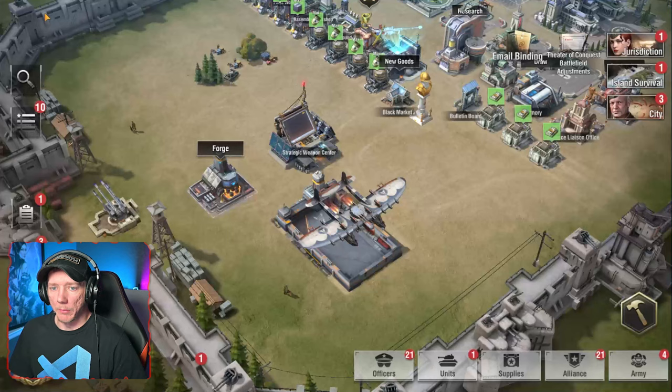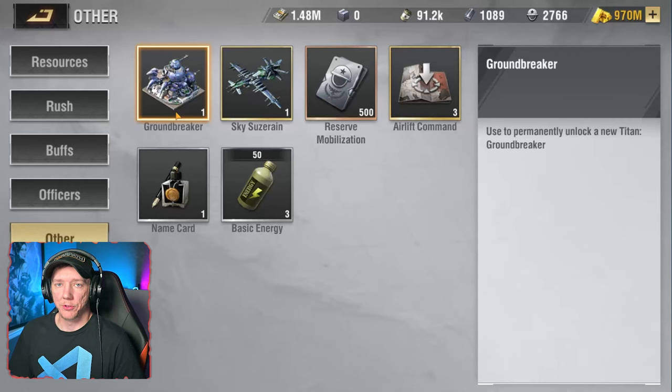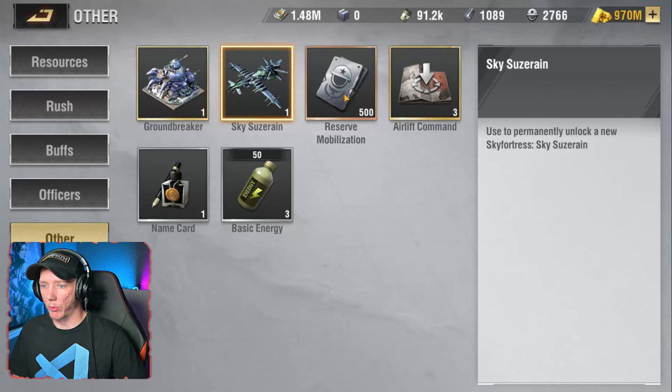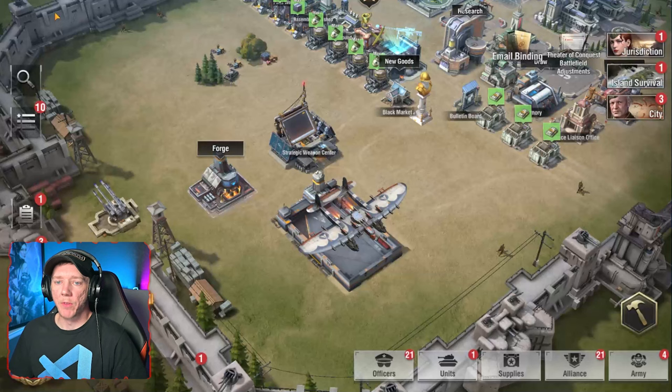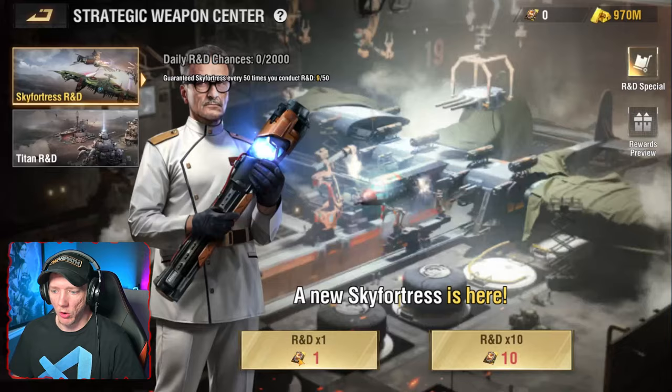That takes us to the strategic weapons center. We go inside here. If you have a titan or sky fortress, it will be in your inventory. You can see I have a ground breaker titan and a sky suzerain sky fortress. You do not just get a sky fortress or titan just because the update's out — you actually have to acquire them. That's through the strategic weapons center by completing R&D research.